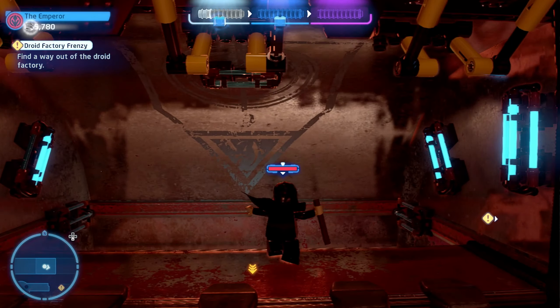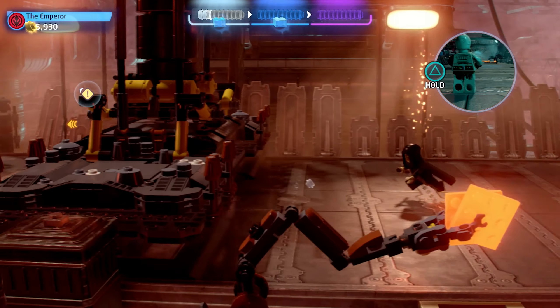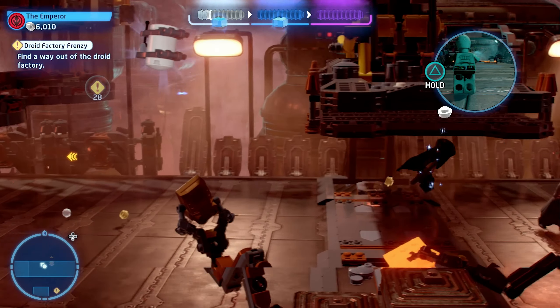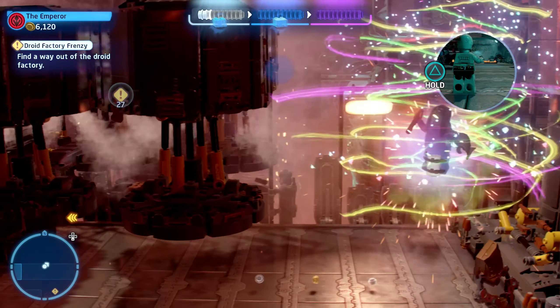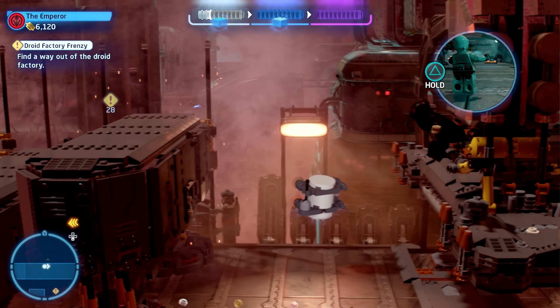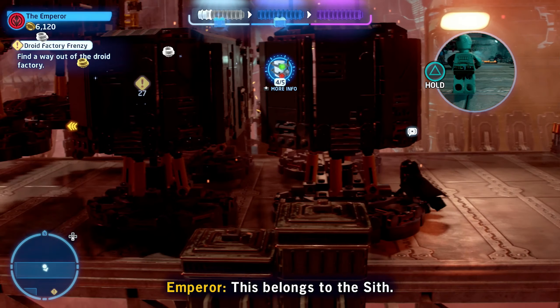The first minikit is going to be available right after you jump down onto the conveyor belt. You will notice that there are smashers that you have to avoid. What you need to do for the first minikit is climb on top of one of the smashers and jump in the air so that you can collect the minikit. Once you have successfully jumped on top of one of the smashers and into the minikit, you will have collected the first minikit of the level.